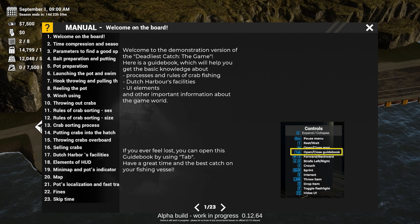There's a manual - welcome to the demonstration version of Deadliest Catch: The Game. Here is a guidebook which will help you get basic knowledge about processes and rules of crab fishing, Dutch harbors, facilities, UI elements, and other important information about the game world. If you ever feel lost, you can open this guidebook by using Tab. Have a great time and the best catch on your fishing vessel.